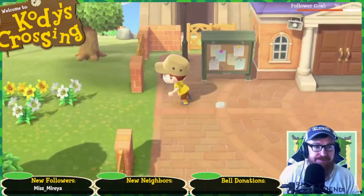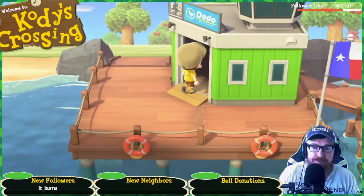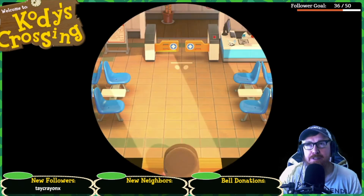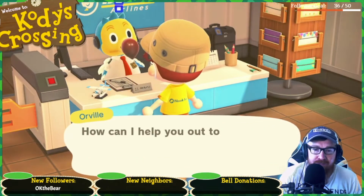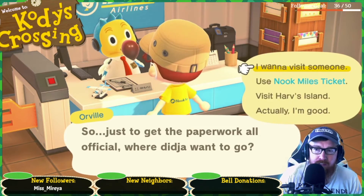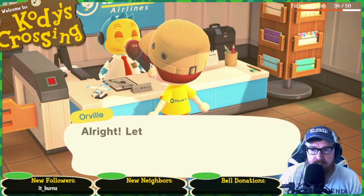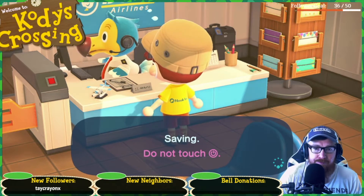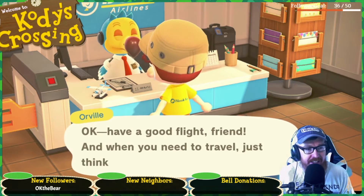Oh, it's getting windy — probably gonna see a few balloons floating through. I wouldn't mind if it was a bamboo island if it had another villager so I can get my third villager. Use Nook Miles ticket — time for takeoff. Alright, heading out. Thanks, Orval — appreciate the help as always.